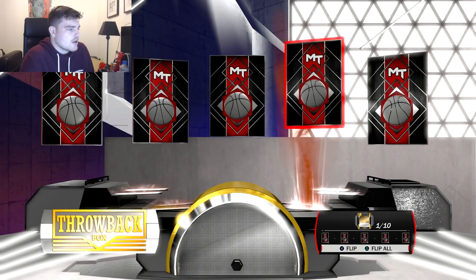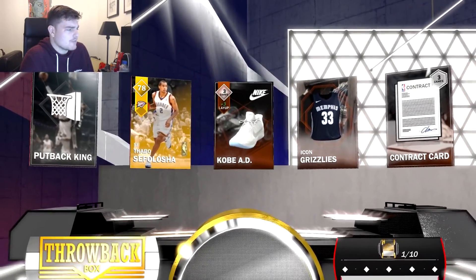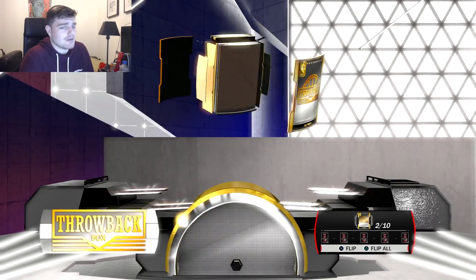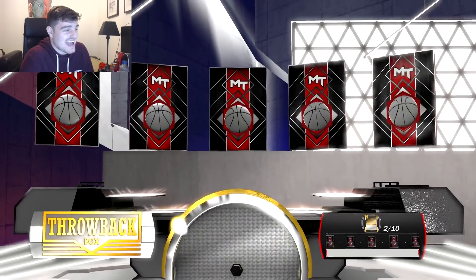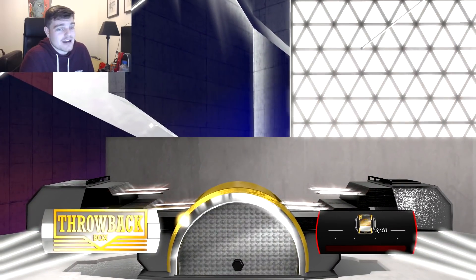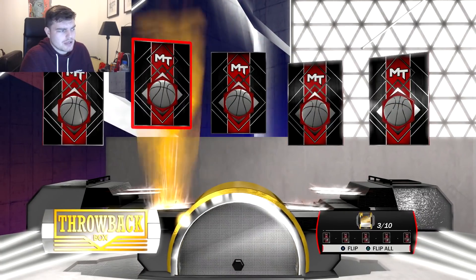Alright, first pack. We pulled one Amethyst — Carmelo, I think. Then another Amethyst. Gold cards all go for 500 coins this year — no gold card has any value at all. At least gold cards were really rare last year. We got nothing again. There are a couple of Sapphire historic players that, if none of these are added in a couple of weeks, could end up being alright.